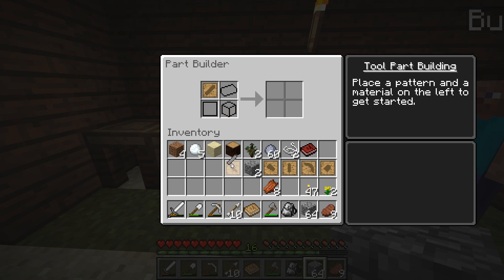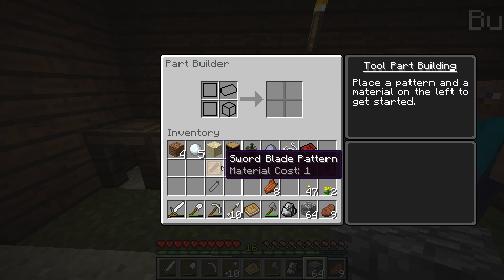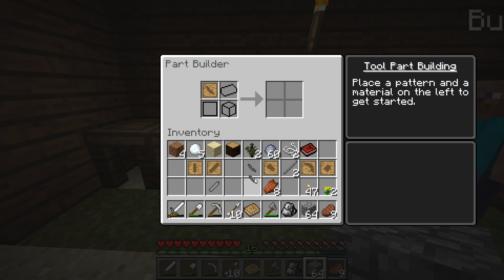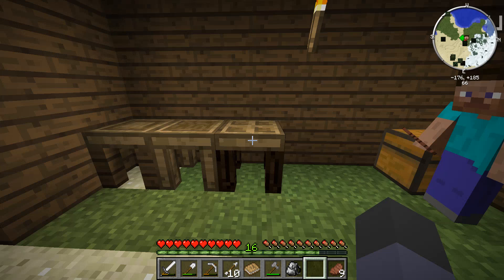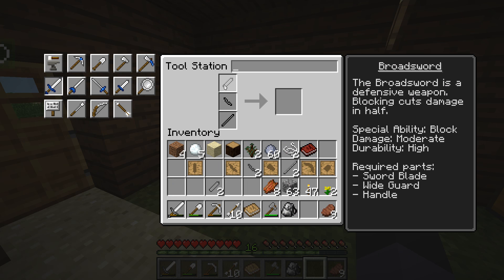Over on the right-hand side it shows things like base durability, handle modifier, and all that stuff. If I take that blade, I have a stone sword blade. I need a tool rod — I'll get two of them. And I can get a wide guard pattern. I'm going to make us two completely stone swords.